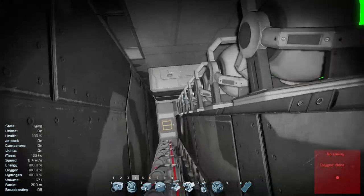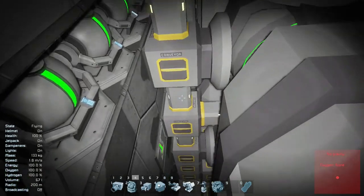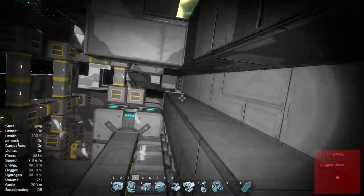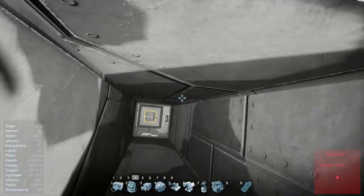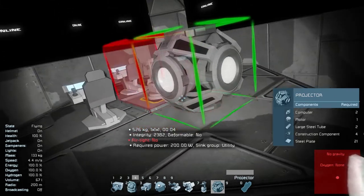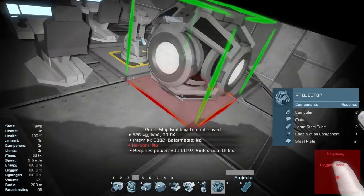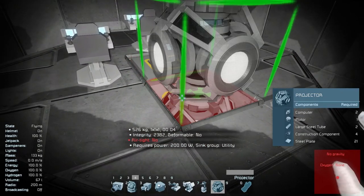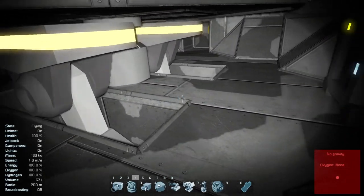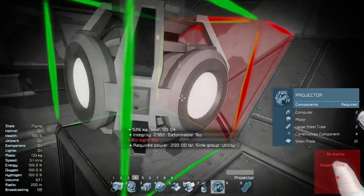Maybe I can squeeze them in somewhere near the cockpit. I know where I can put them — I could actually put them in the cockpit area. I should have a projector on the cockpit so that if it gets damaged, it'll be easier to weld. Yeah, that'll work. Maybe I don't even need two of these.